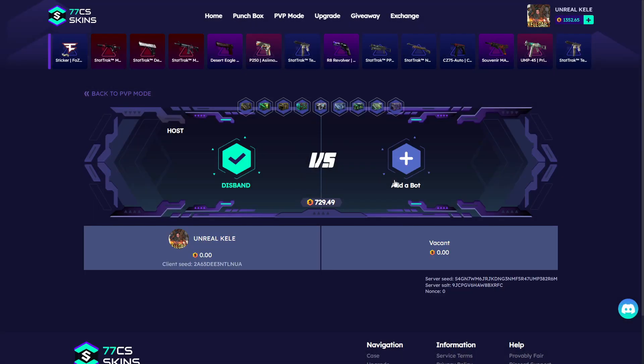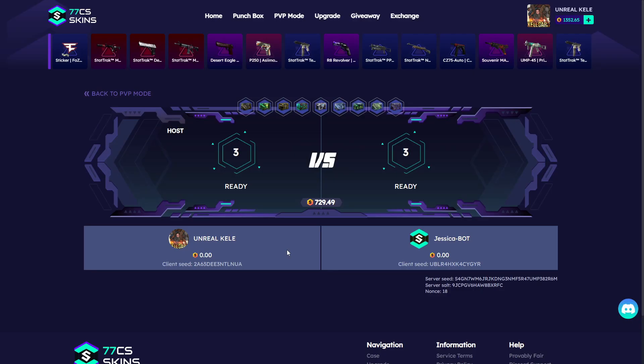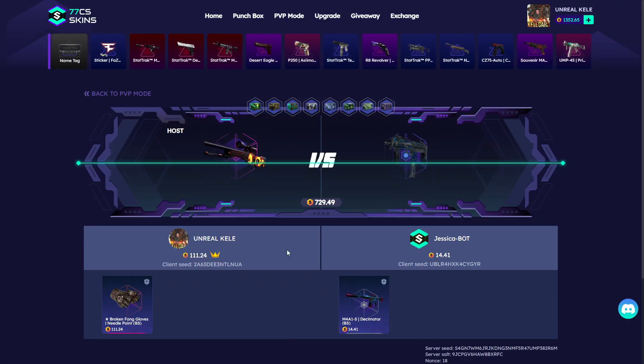Okay, let's add the bot. You have four bots, you can select which one you prefer — there's a statistic showing which one is good in one-versus-one. Jessica is the worst one, so I hope I'll win again. Let's see — three, six, nine cases — let's see if we can get something. Okay, we pulled gloves, which is profit.